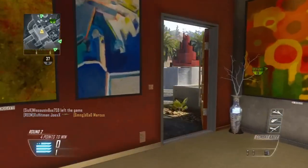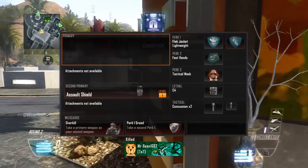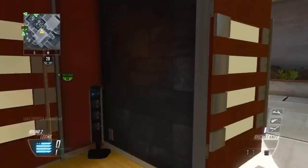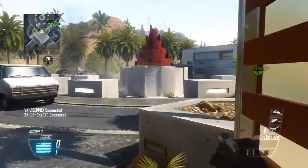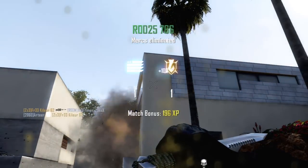For your second custom class you want to have something similar to what you can see on the screen right now. For this custom class you cannot use a primary weapon — you actually have to use the Overkill wildcard and use your assault shield as your second primary. The perks are all up to you, and in this case you can use a lethal grenade, which I feel is just a bit more helpful.